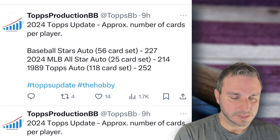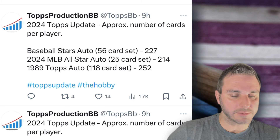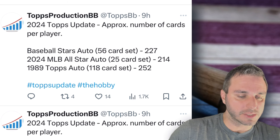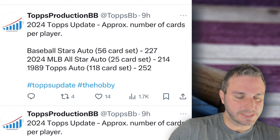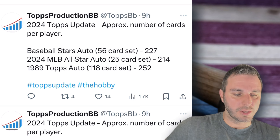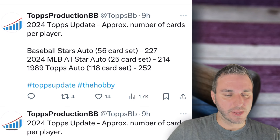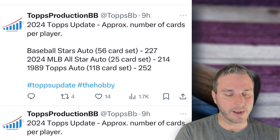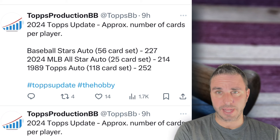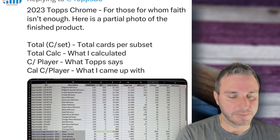Then we have the autographs — this is the last part. Baseball Stars Auto, 56 cards in the set: usually interesting because you have super low-end autographs and high-end ones mixed in, only 227 of those for the non-numbered. The 2024 MLB All-Star Auto: 214 of those. And the 1989 Tops Auto: 252. What I thought was interesting is when I pull autos, I often pull the black parallel — well, the black parallels are numbered to 199. They're not that much more rare according to these numbers. The 1989 Tops base auto being 252 means people think the blacks to 199 are way more rare than the regular base autos, but according to these they might not be.